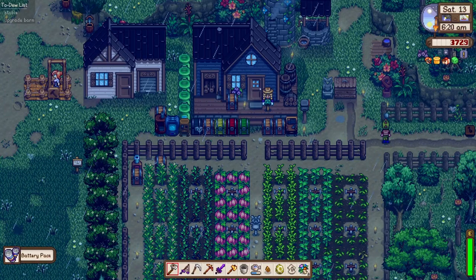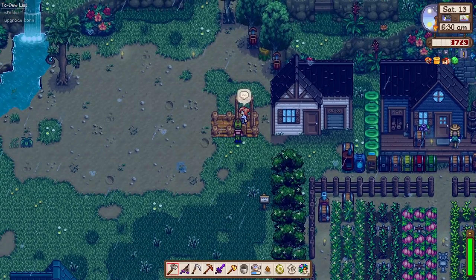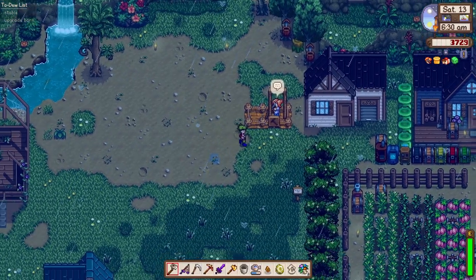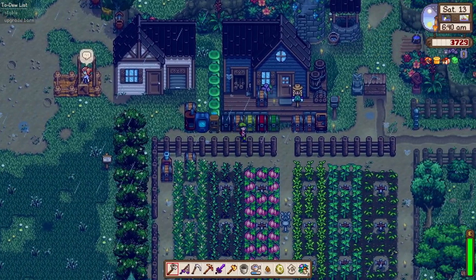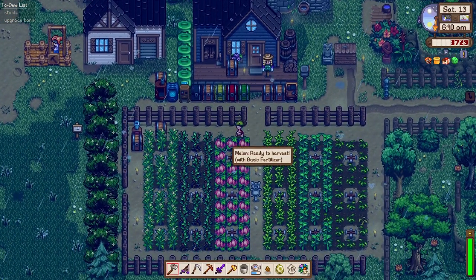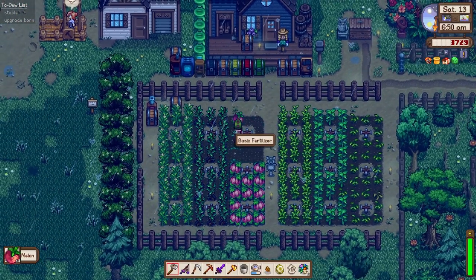Hey, would you look at this - we have a battery pack now! Looks like Robin is busy working in our stable. Can't wait to ride our horse and get to town faster than ever. And would you look at this, guys - looks like our melons are ready to be harvested.